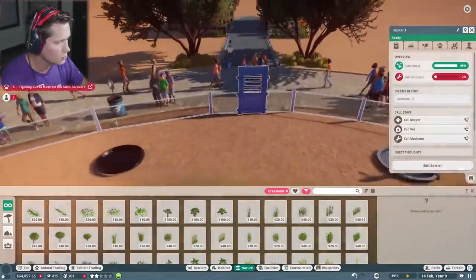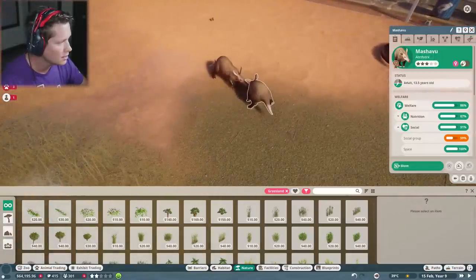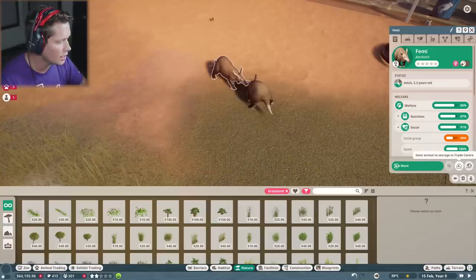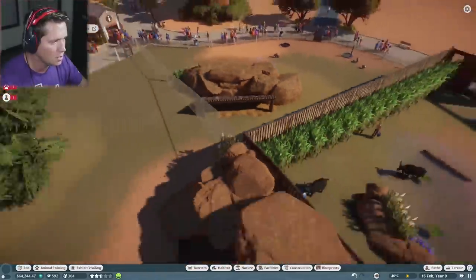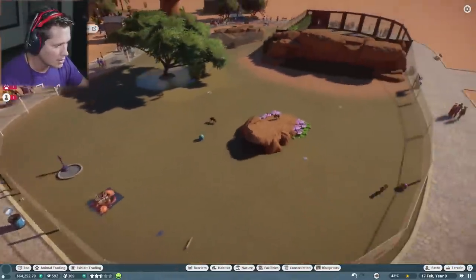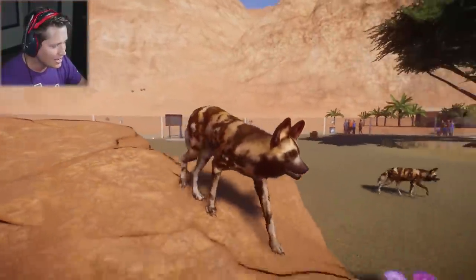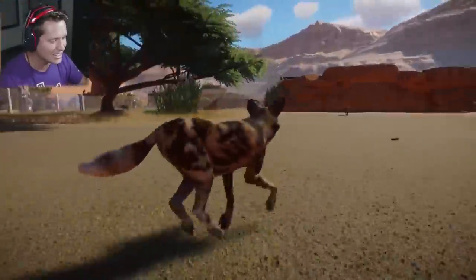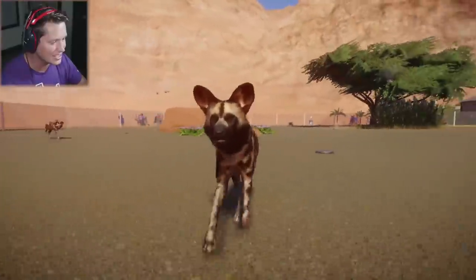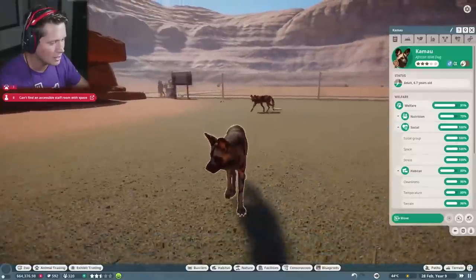Ooh — fighting due to incorrect sex ratio. Shoot. Is the baby going to have to go? Yeah, the baby's got to go. We're going to go ahead and release the animal into the wild — we're going to get 177 conservation credits for it. Bada bing bada boom. The male is back to happy again. No way — dude, he's so cute! He's climbing the pride rock! Are you kidding me right now? He loves it! I'm so glad we added that — it was kind of a last-minute thing but it appears he really, really likes it.